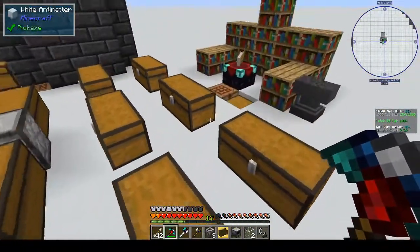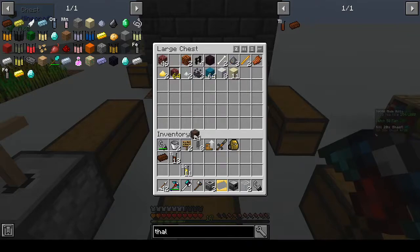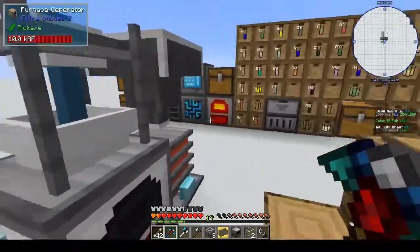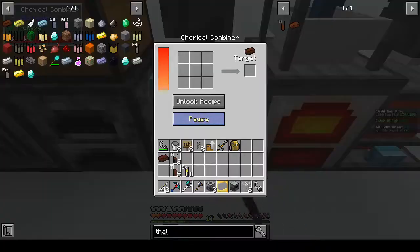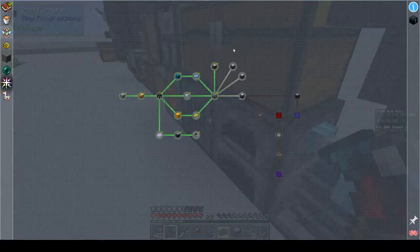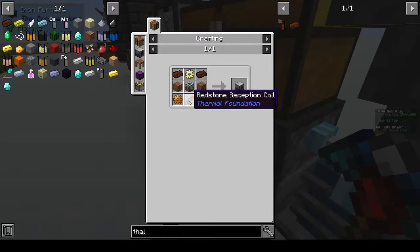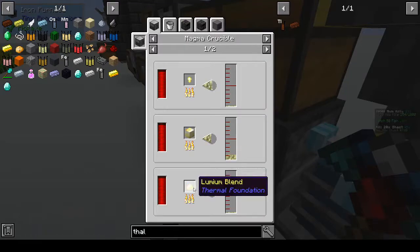Alright, we have soul sand in this chest I think — let's take half of that. Let's see if we can get the three thallium to make a thing. We have the thallium we need. That should have two left — awesome. And lumium is what we need. So we need another lumium — it was lumium. Molten lumium, lumium blend.